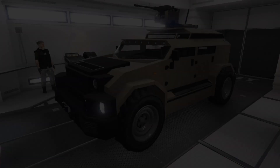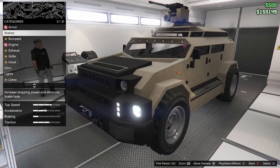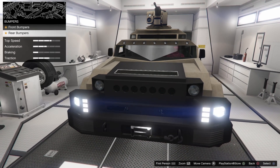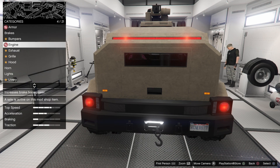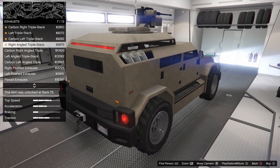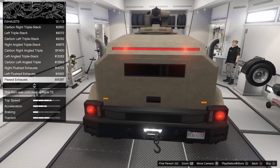Let's see all the things we can do to it. See if we can add any sort of more artillery. Armor upgrades are on sale. Brakes, of course, are pretty standard. For the bumpers, looks like you can do a couple things here and there — nothing too crazy. For your engine, of course, exhausts. The exhausts are kind of cool. I like those three — yeah, I like these. Those are kind of cool.